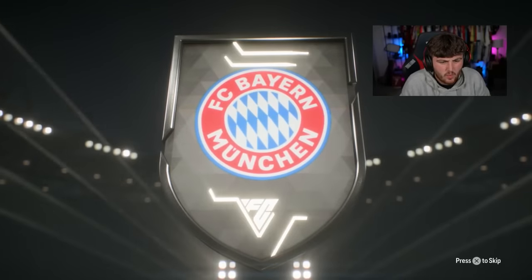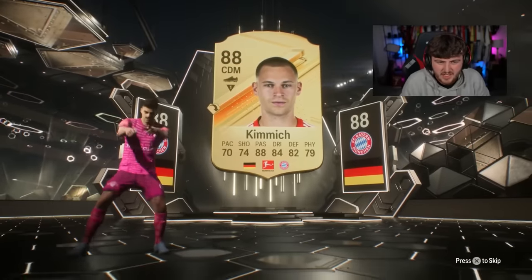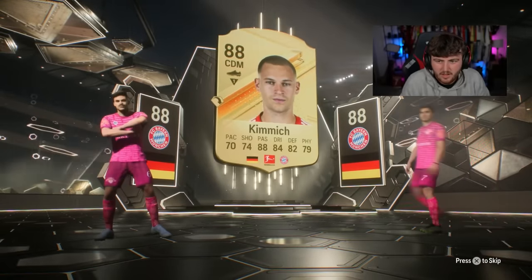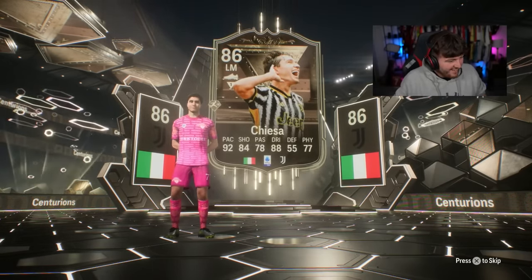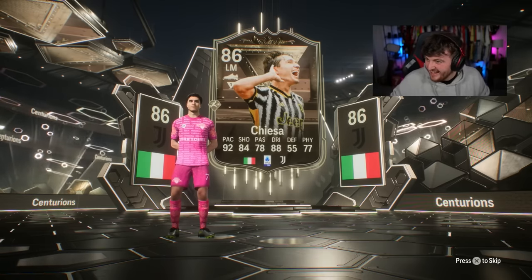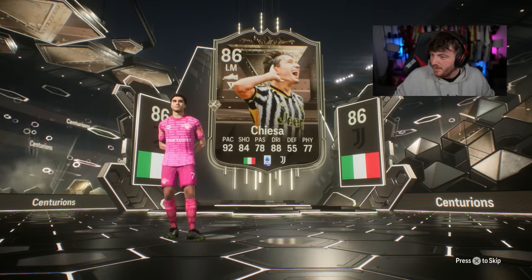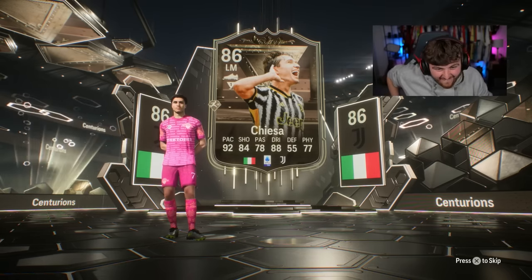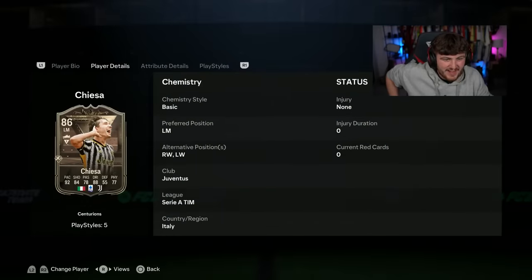Wait, what did I just get? Is that just a normal Centurion? Who have we just packed? Ki-Asa? I really just wasn't expecting that at all. He's 250k. That was from a 50 Champs Wins 100k pack. Kimmich as well! That is fantastic - what a card, by the way.